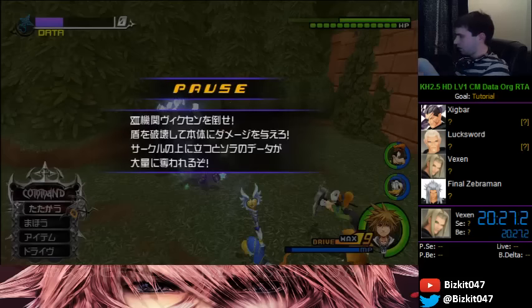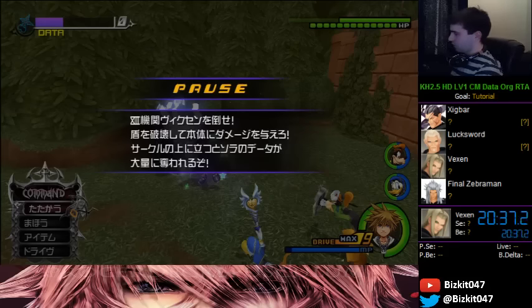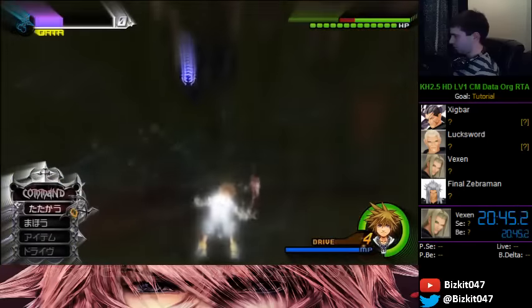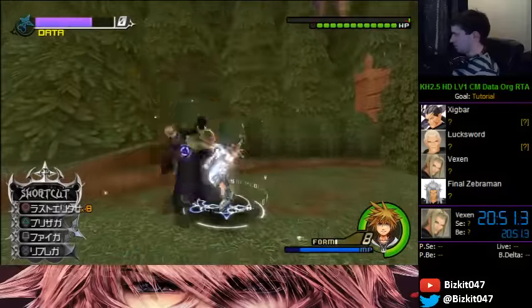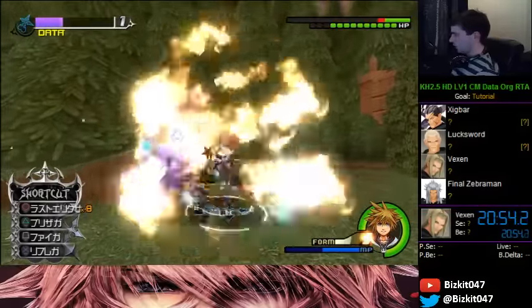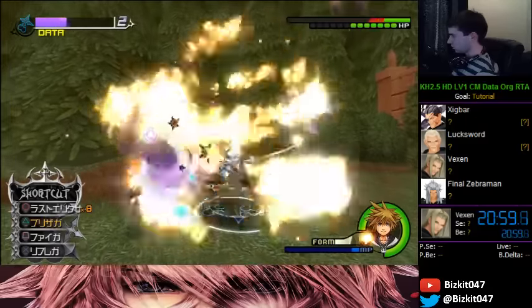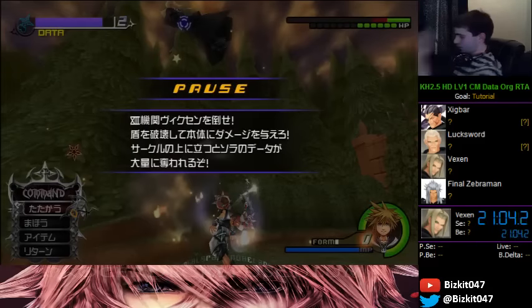His shield is broken — now he's vulnerable for a bit. We can combo him; he actually has a pretty high Revenge Value, you can get a few full combos off. But better yet, we're going to go into Final Form and use Thundaga on him to destroy his HP — this works really well even at level 1. Look at how much damage this does at level 1. Imagine how much it does at higher levels. However, we can't go too crazy on this guy.